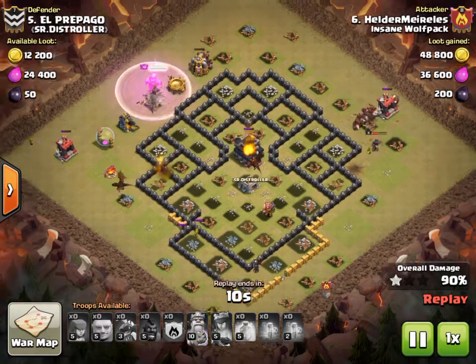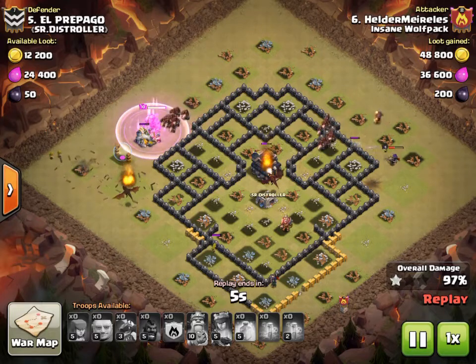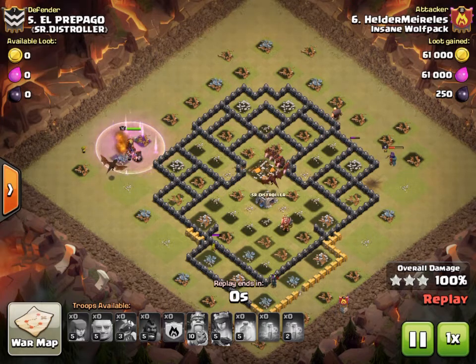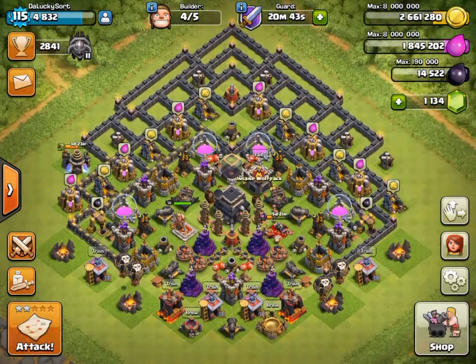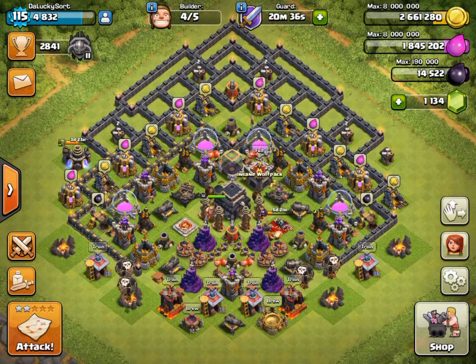This is a super cool attack — I don't see a lot of other people doing this. He makes very good use of the dragons to take care of the CC, the archer queen, and cleanup. They are multi-use if you use them right. Great job, Helder. That's all I've got for you guys for this war recap — stay tuned and I'll do one of our latest wars for another recap. This is Lucky and I'll see you guys later, bye.